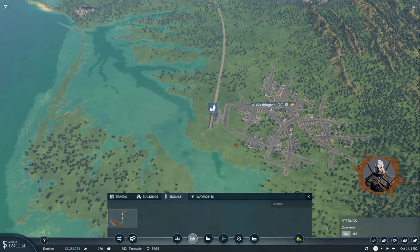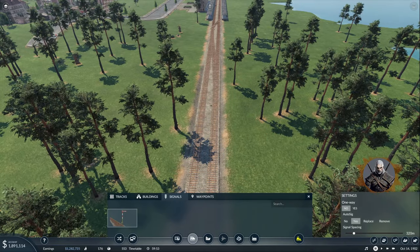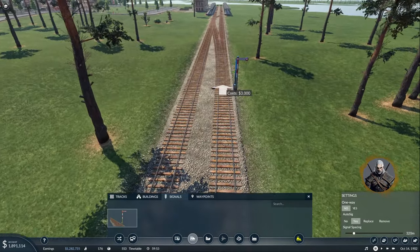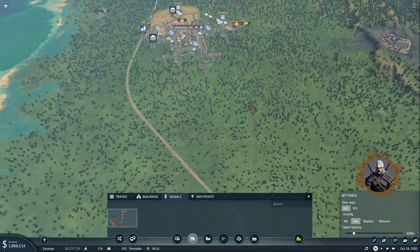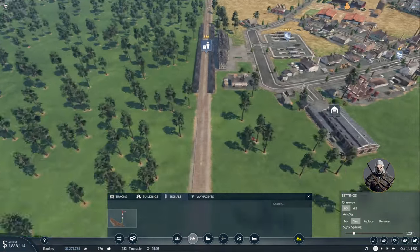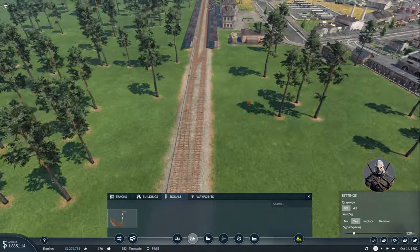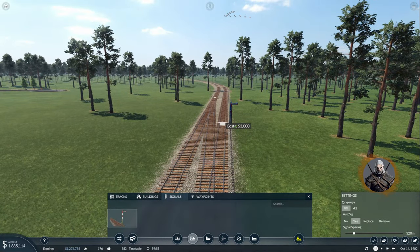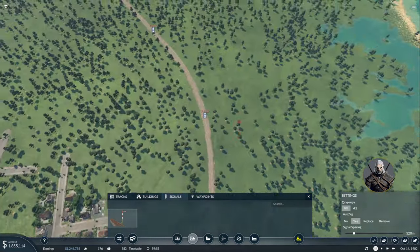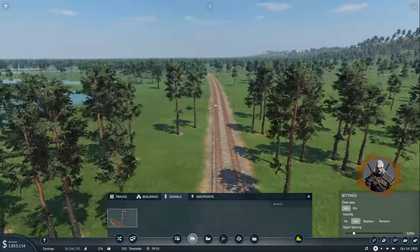Next thing is signals. Let's put the first signal at 320 meters — perfect — over here. Let's put one on the other side as well. Over here — and then right here — there we go. We have them really well spaced out at 320 meters. And here as well. The rail is ready.